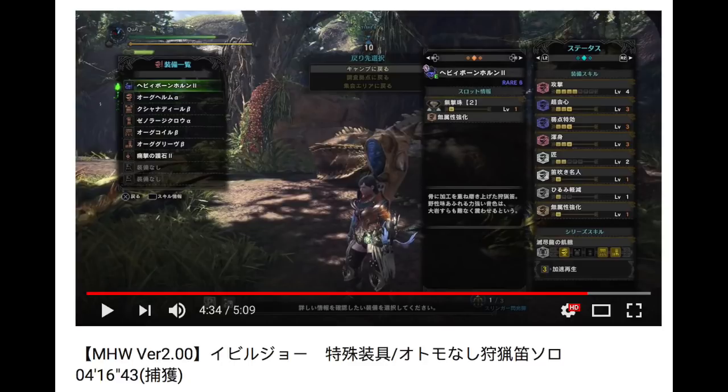Q uses the Heavy Bonehorn triple augmented for attack. He has Attack 4, Weakness 3, Crit Boost 3, Maximum Might 3, Handicraft 2, Horn Maestro, and Non-Elemental Boost. He isn't following time attack rules because he captures Devil Joe. However, he doesn't use any mantles or a Palico. My first thought in beating his time is to use mantles and a Palico.